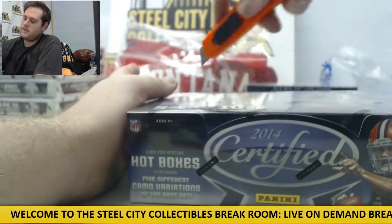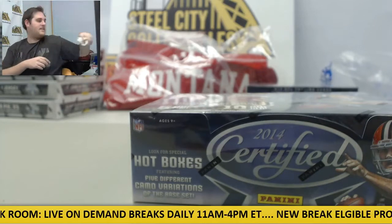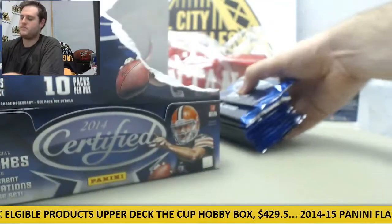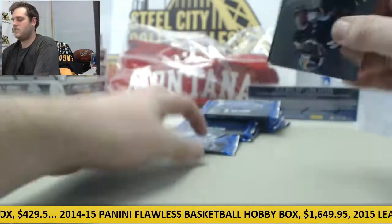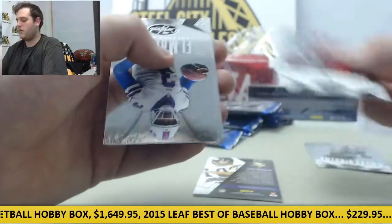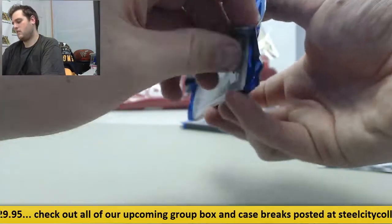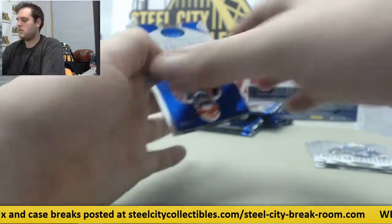Two more boxes left. Get rid of all my decoys as well. It is getting hot. Two more boxes of this and then we're going to move on to Totally Certified. Rookie card Aaron Murray. EJ Manuel, Steven Jackson. Wanted to show you Fabric of the Game out of 99, Fran Tarkington for the Vikings. Out of 99, Giovanni Bernard.